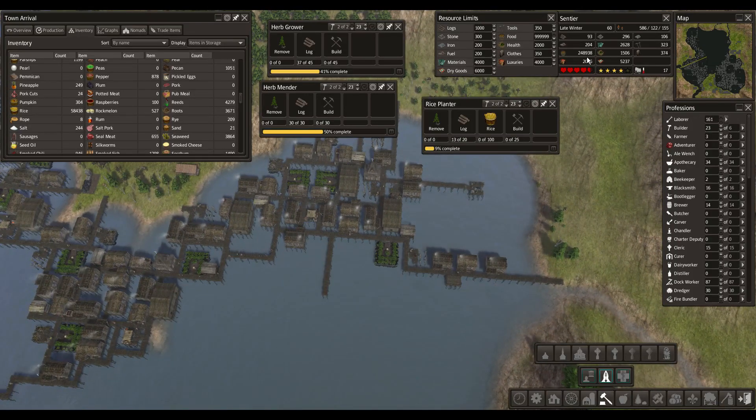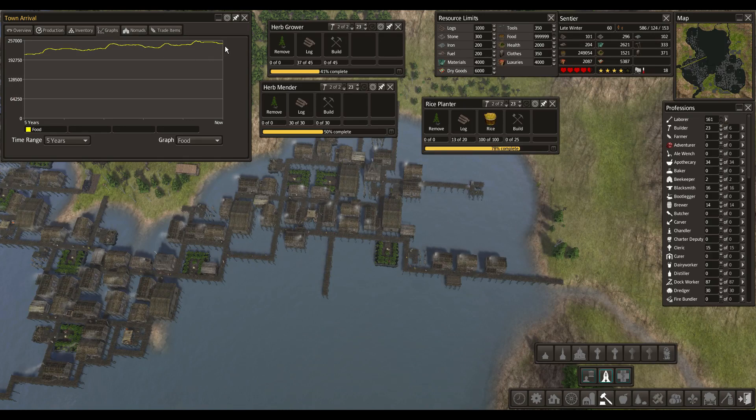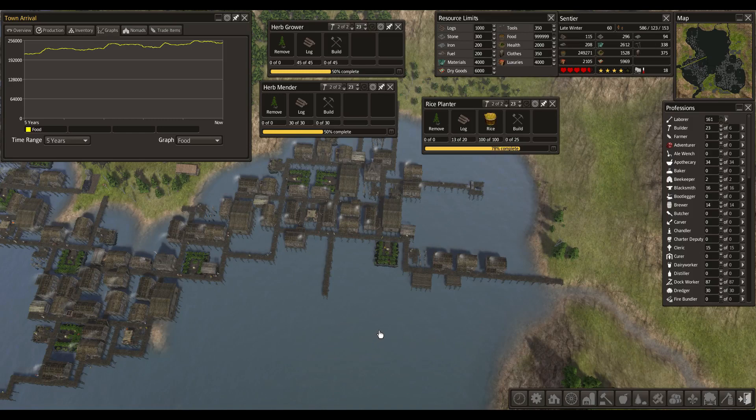Food is at an all-time high — 250,000, a quarter of a million food. How is the overall food situation? It's pretty stable, it doesn't go down or anything. So let's put a break in here guys, and I will see you next time. Take care, bye bye.